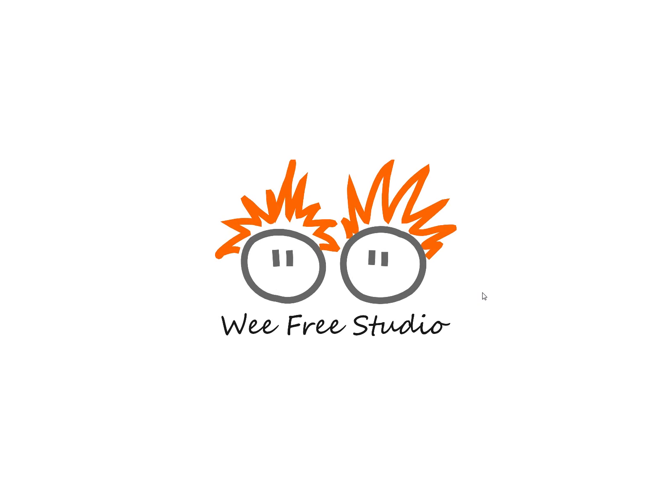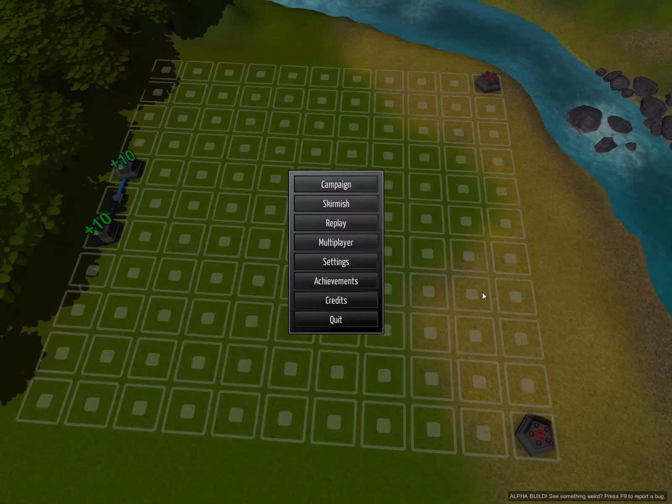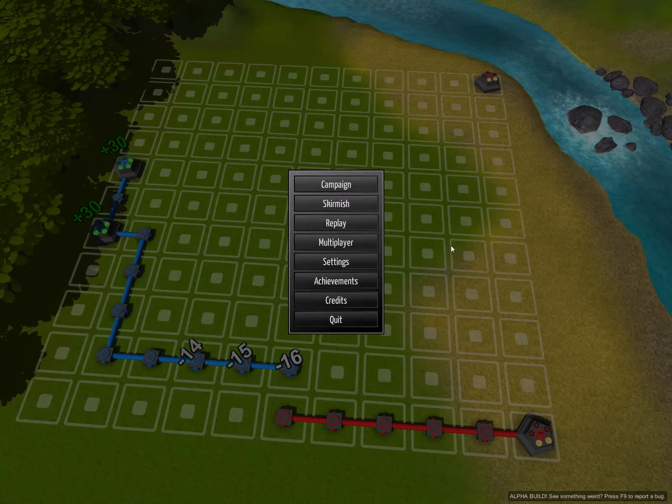Hey everybody, I'm Michiel from Wii Free Studio and I would like to show you some gameplay footage of our game Power Grid. It's a turn-based strategy game. We've got several game modes: there's a single player campaign, a few multiplayer modes, and a skirmish mode where you fight random battles against a computer opponent. And that's what I would like to show you today.